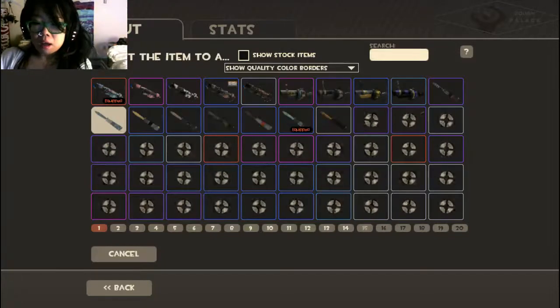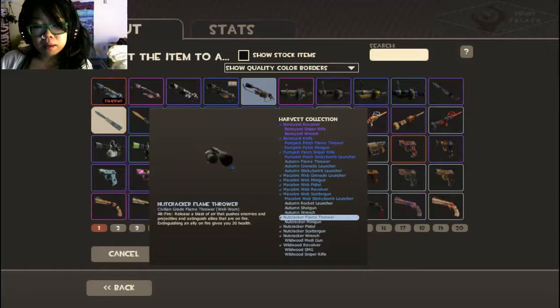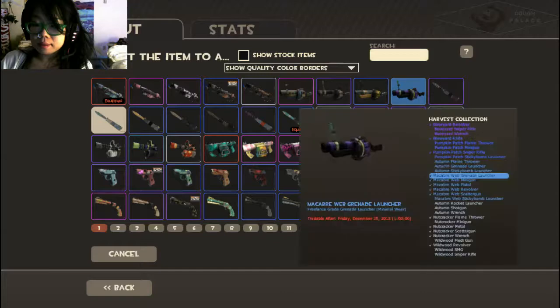I'll show you how it works and then that will be that. It's a one-time-use item. I might put one on one of everything, especially the ugly ones — I don't like brown very much as a color, except for the new Nutcracker one; the Scattergun version of that is really cute. Everything else — we're gonna put it on this Grenade Launcher.